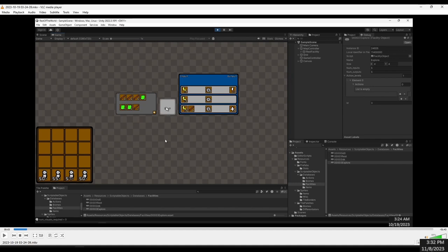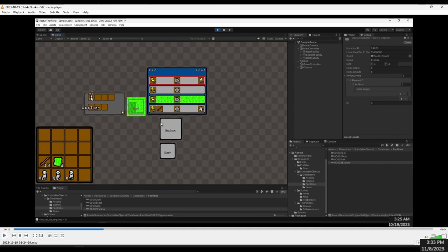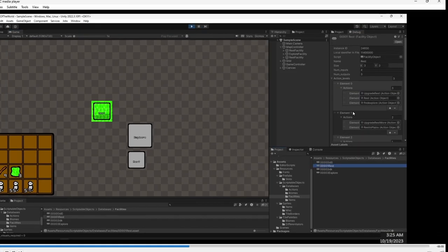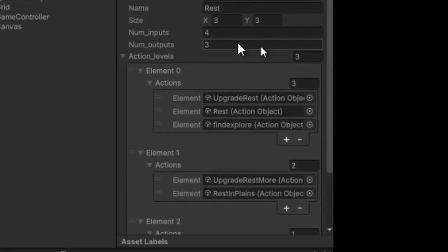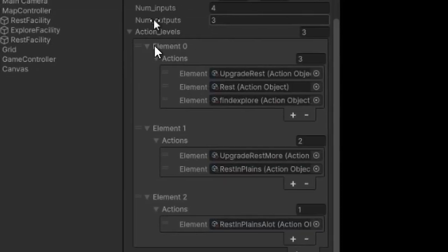I don't want everything the facilities can do to always be visible — I want them to have an upgrade system. So if you add in a worker and a stick, there's a plus sign, meaning there will be more recipes. Once you complete the action, there's a new action that requires a plains biome. There's also another action that requires a worker and five sticks which adds one more action. The scriptable object now has an internal level: at level zero you have three actions; at level one you get those three plus one more, and the upgrade option is removed. As you upgrade more, it adds more actions.